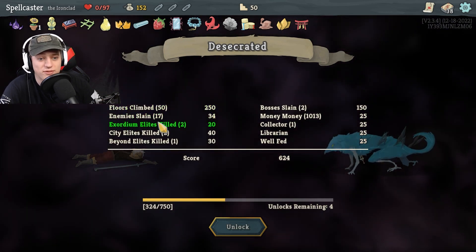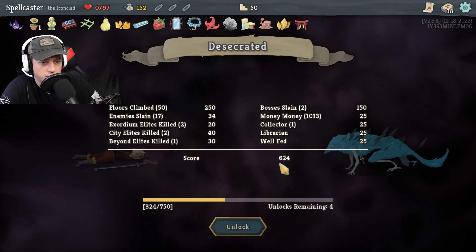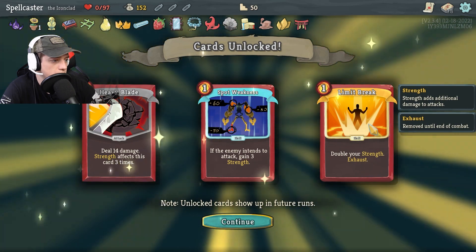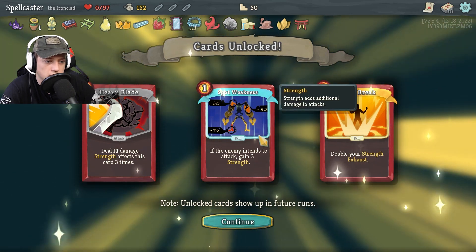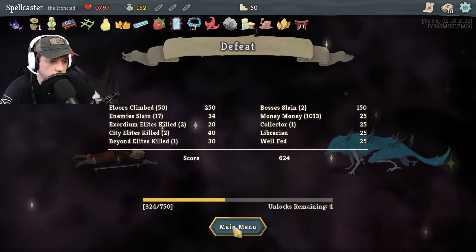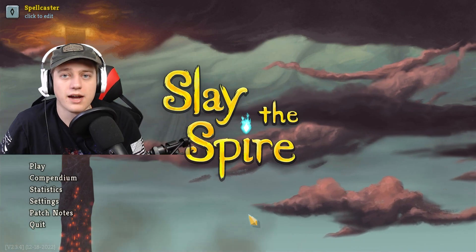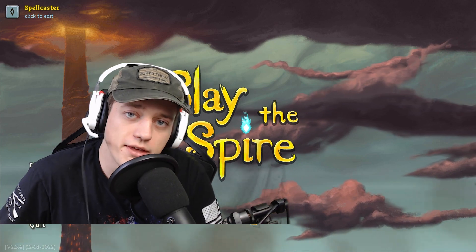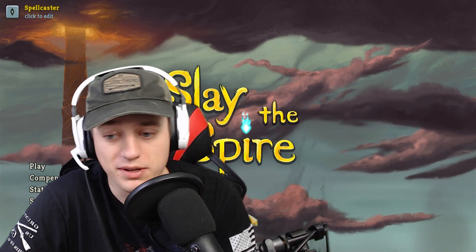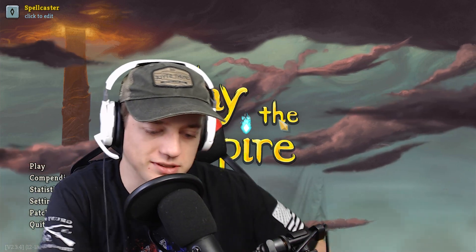I got a new unlock. Floors climbed — I climbed 50 floors, killed 17 enemies, killed two elites. I did pretty good. Let's see what I unlock — oh, I unlocked new cards. A new character? Cool. Well, that was unfortunate, although this game is designed to be run on multiple times. That is it for Slay the Spire. We made it almost to the top — I think I kind of got wrongfully screwed there. He came back to life. I mean, how am I supposed to combat that? I thought I had it good. But I ran out of potions and, oh well — but anyways, that was a lot of fun.